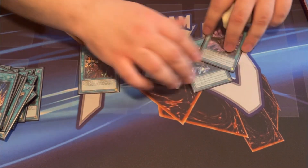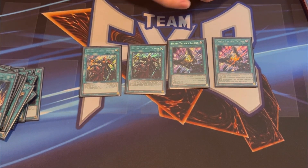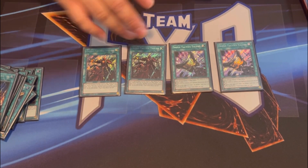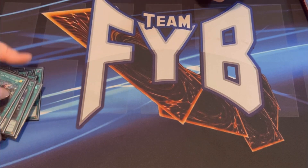We've got two Thrusts and two Tactics. Thrust searches just about any spell card in your deck except for the quick-plays. Tactics is great for drawing cards and ripping cards from the opponent's hand. This is primarily a going-second deck, so these cards, along with Lightning Storm and Dark Hole, really come up.